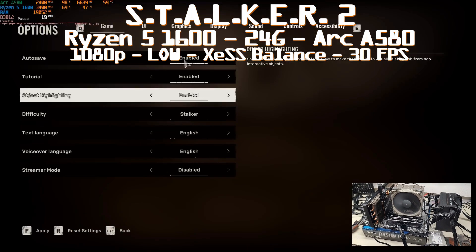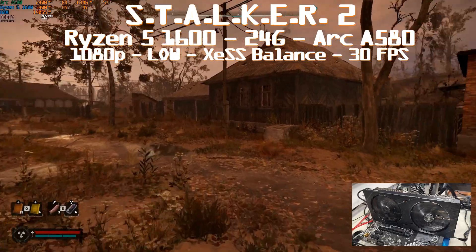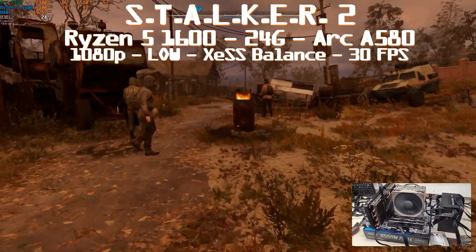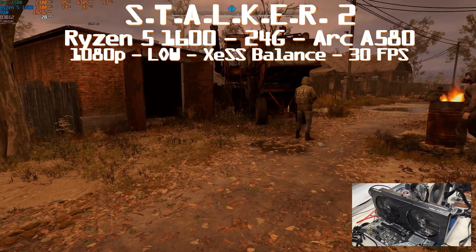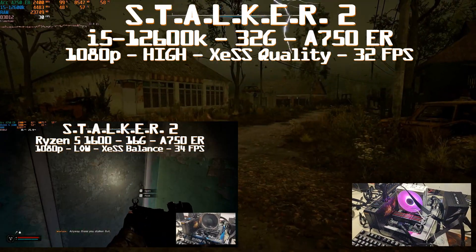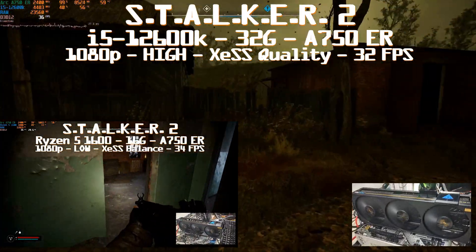Testing the Arc A580 with the Ryzen 5 1600: the motherboard supports Resizable BAR, but that CPU only supports PCIe Gen 3, not Gen 4. Running on PCIe Gen 3 lanes penalizes the GPU. With native or balance XCSS, we have a hard time staying in the 20s fps. The proposed minimum requirement listed the A750, which with XCSS balance can reach 30 fps, but it's not great. The A750 can do way better - in my dedicated Arc GPU video I reached 32 fps at high settings 1080p with XCSS quality on the A750.